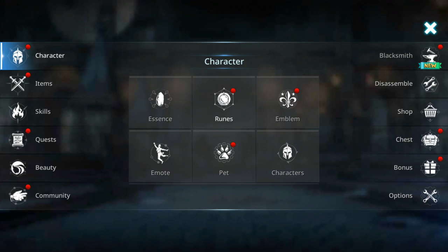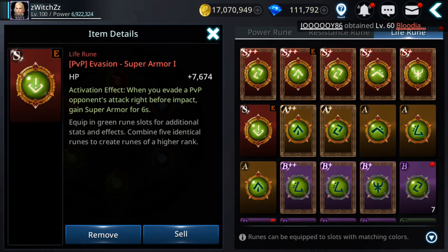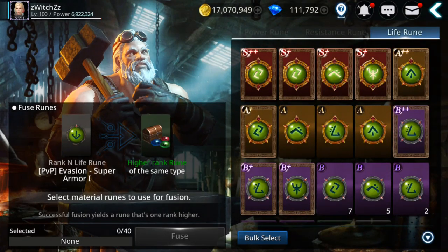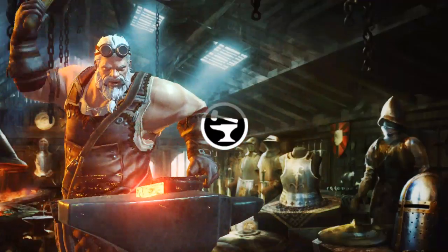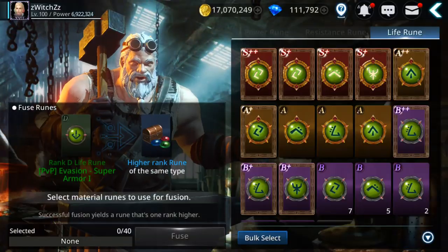Now runes — I want to try to get this rune. It's only S, this is the PVP one. I have one that's normal too, so I'm gonna fuse them and see if I can get it to plus or plus plus. Let's see if we get lucky.